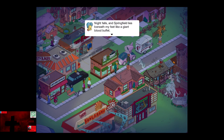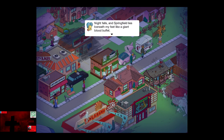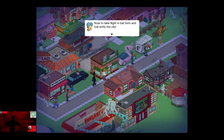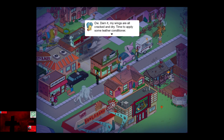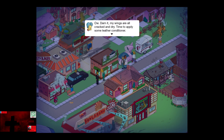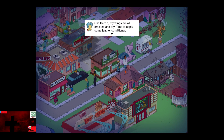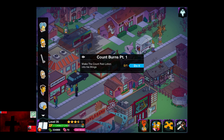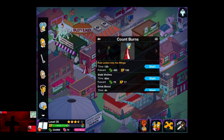Night falls in Springfield — lies beneath my feet like a giant blood buffet. Now to take flight in bat form and bat terrify the city. Ow, darn it, my wings are all cracked and dry. Time to apply some leather conditioner. So for Count Burns Part 1, make the Count rub lotion into his wings.